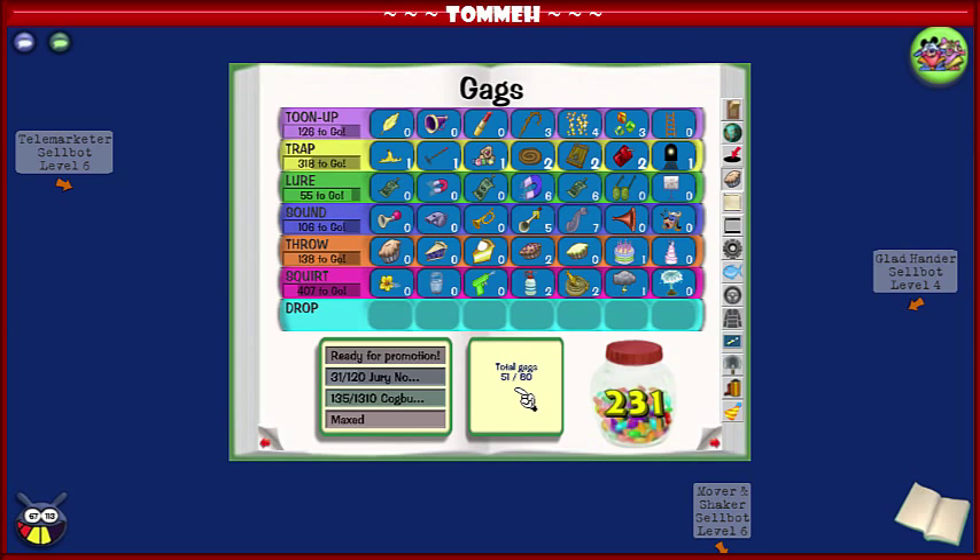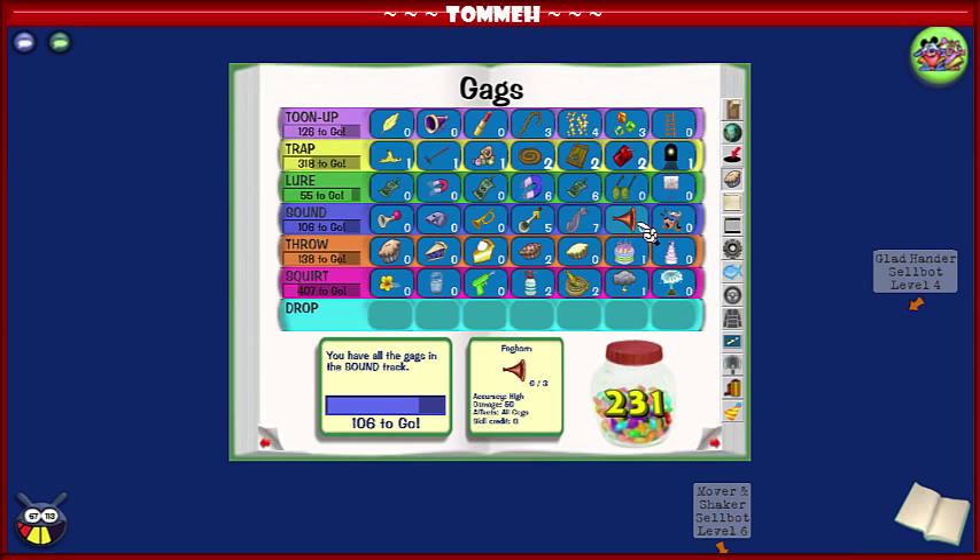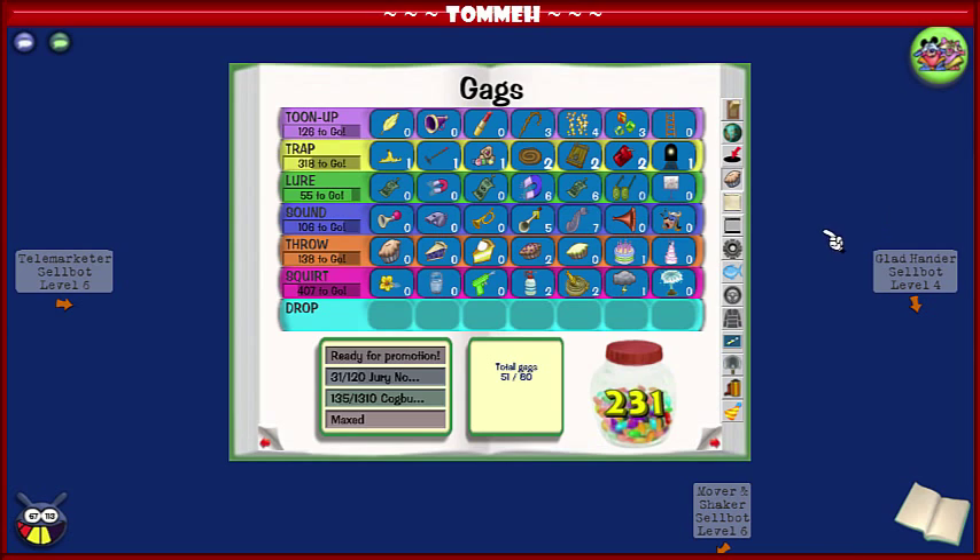As you saw with the way I use foghorns to increase efficiency — definitely have these gags maxed if you're going to try to solo factories. I'm sure you could get it done without them all maxed, like with a big magnet, Oga, Cake, and Cloud — that's possible — but my personal recommendation is just get all four maxed, so you can avoid as much damage as possible and not have to restock, heal up, and deal with all of that.